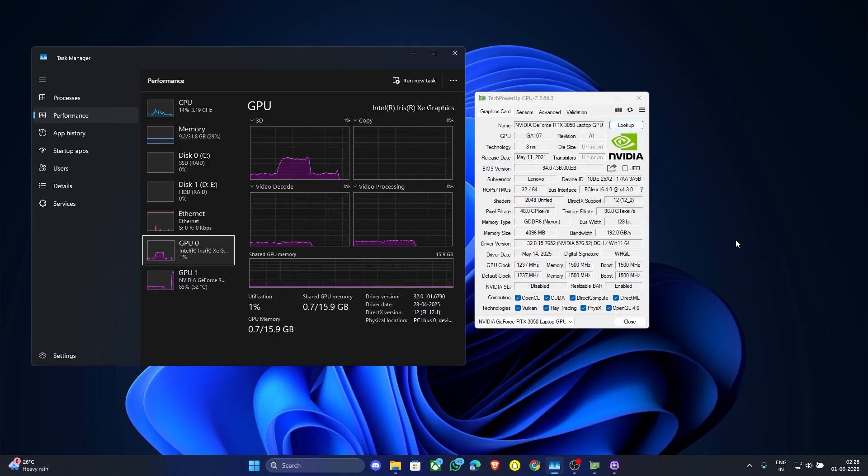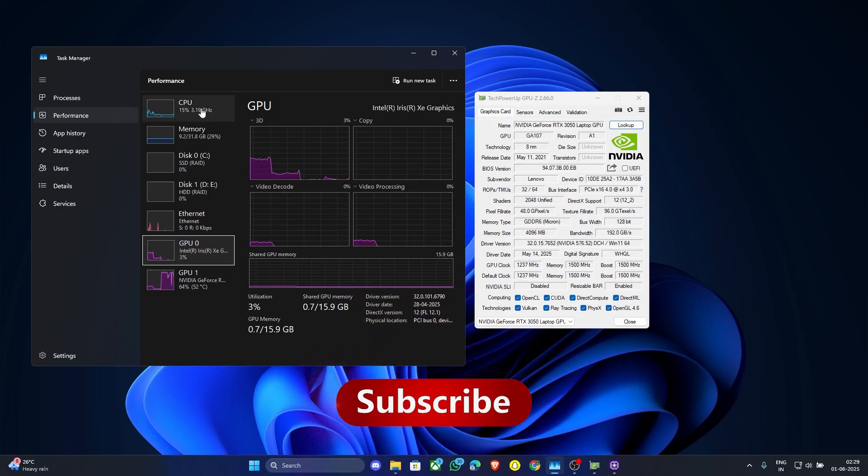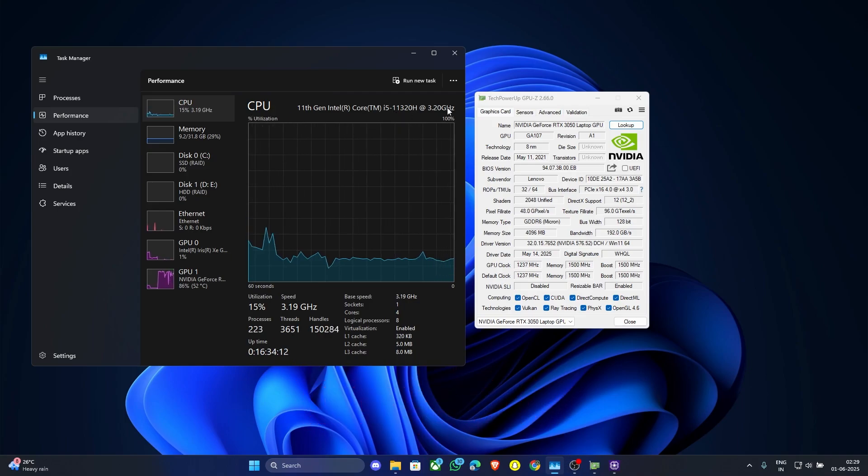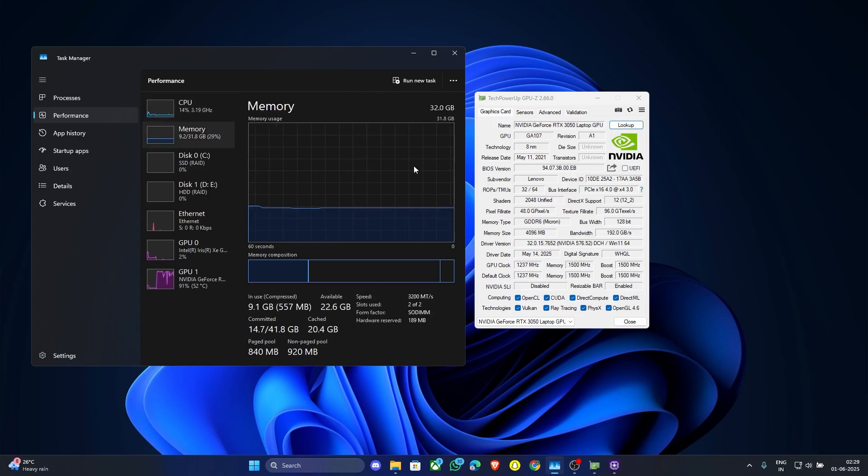Hey there gamers, it's Low Budget Gamer here. Today we'll be testing Doom: The Dark Ages as my first benchmark video. I'll be testing with an RTX 3050 laptop GPU — it only has 4GB VRAM. I know it'll be very hard to run the game, but I might have a surprise for you at the end. My CPU is an 11th gen i5 with 3.2 GHz clock speed, and my RAM is 32GB at 3200 MT/s.